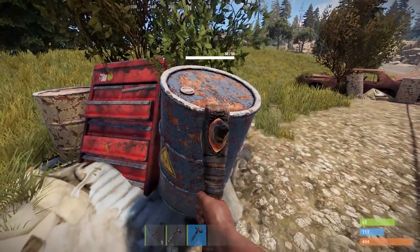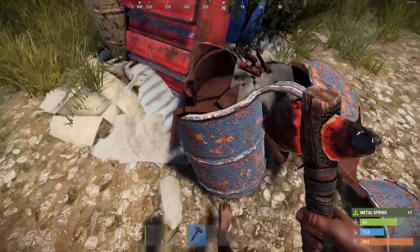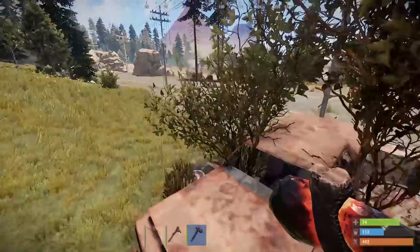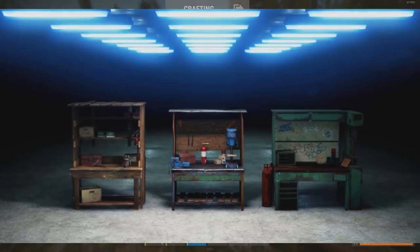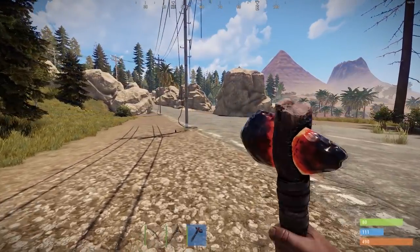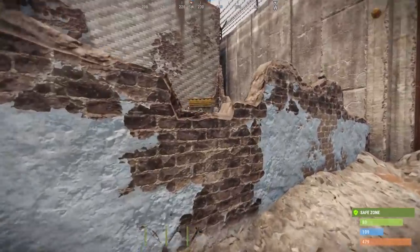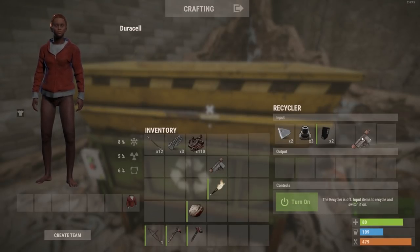Next, we need Scrap. Scrap is basically like the currency of Rust — it enables you to learn new item blueprints and also enables you to craft differing tiers of Workbench. Workbenches speed up crafting times and allow the crafting of higher tier items. There are three specific types of Workbench: level 1, level 2, and level 3, costing differing amounts of Scrap. Right now, all we need is a Workbench level 1 to get to that next tier. Scrap itself can be found all around the map, but mainly along the roads and at monuments. Smash barrels and pick up loot crates for easy scrap and components.